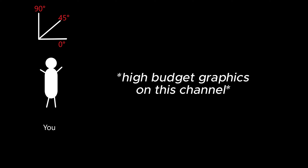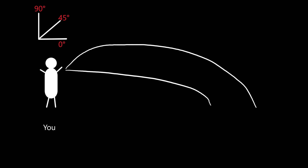Where a grenade will travel to depends on the angle that you release it. In this diagram, 0 degrees is level with your sight, so you'd be looking straight forward. You want to throw your grenade at a 45 degree angle for the furthest possible distance. If you throw a grenade when looking straight ahead, it would fall like this. The more you tilt your camera up, the further it will land until the 45 degree point.